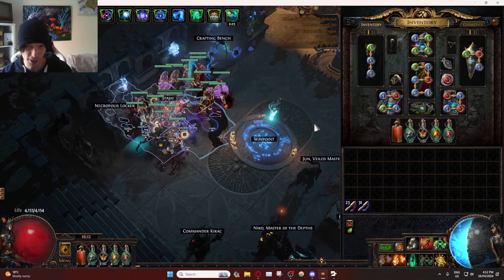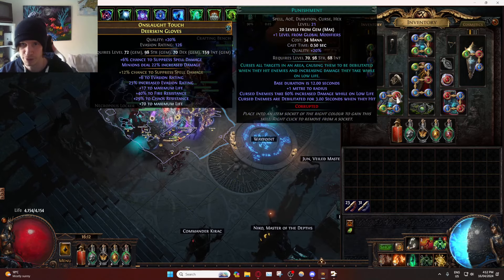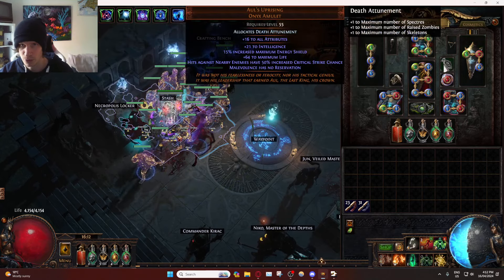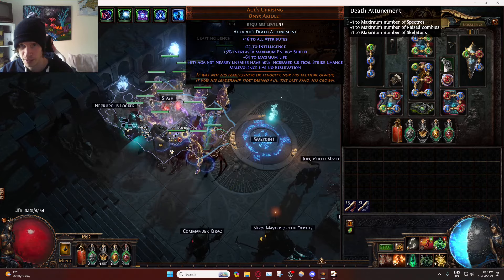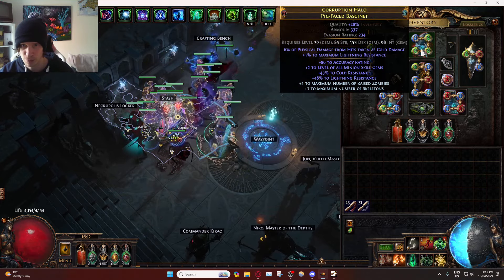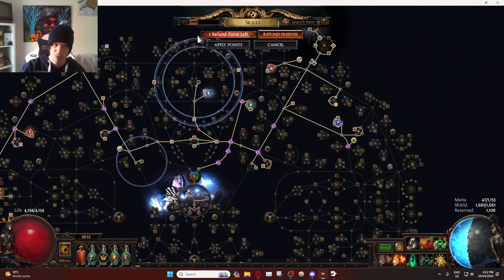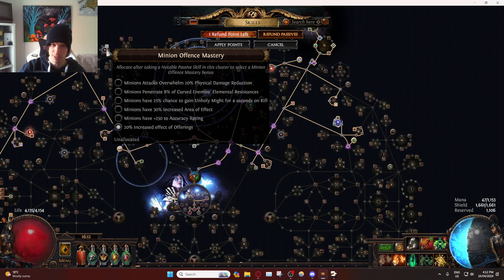The good news is, if you want to run Defiance Banner, you can just drop Punishment and put it in there, but you will have to change your anoint — maybe change your helmet implicit and you'll probably be able to fit it in. We changed our anoint to Death Attunement to get an additional spectre.